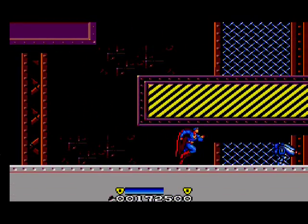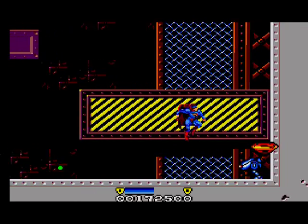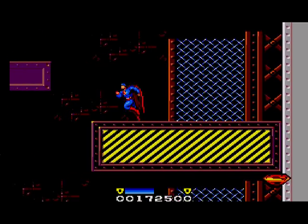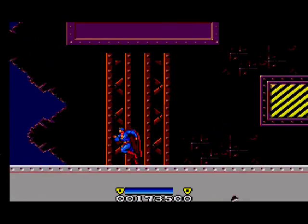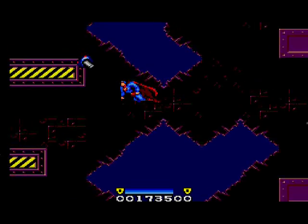This is the last room before the boss. All you have to do is fly left to get out, but there's a power up in the bottom right I feel like getting. With our health as good as it's likely to get, it's time to face the boss of this level.